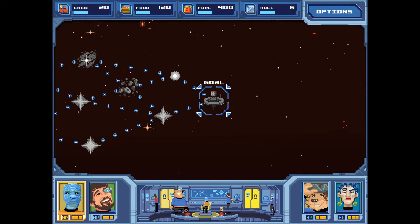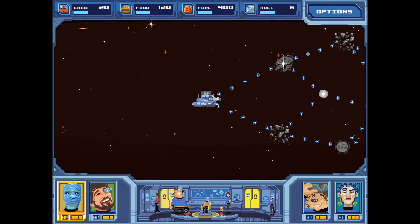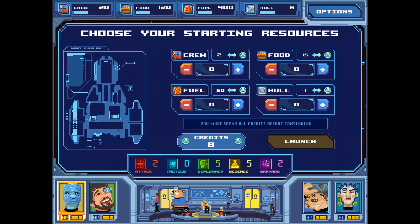So that's our whole crew picked out, and this is our goal. We have a short way to go from the beginning of the Wilkie May to the end. Now we have to choose starting resources — crew members, food, fuel, or a stronger hull — and we have eight credits to divvy up between them. We'll put two into each, I think. Regardless of the amount of crew you have, you will always consume the same amount of food per meal.